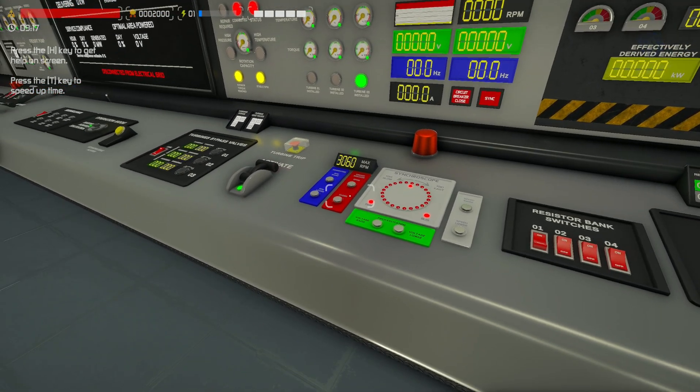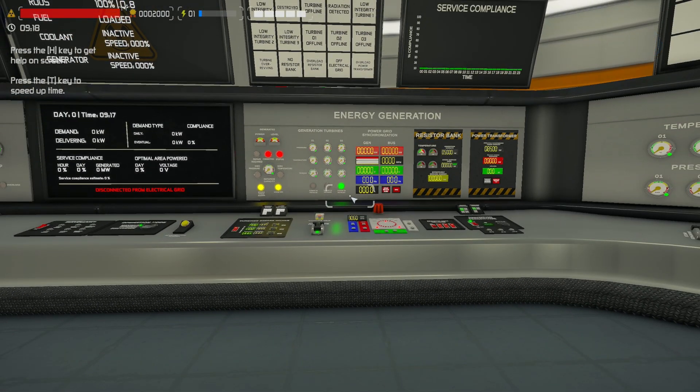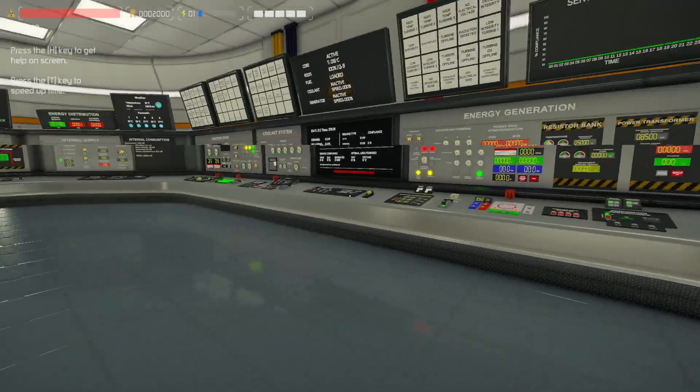Once you're synced and your circuit breaker is closed, you'd be outputting to the grid. But I'm going to show you everything you need to know. Our vacuum should be pulled - let's go ahead and pop that off. Come on over here.